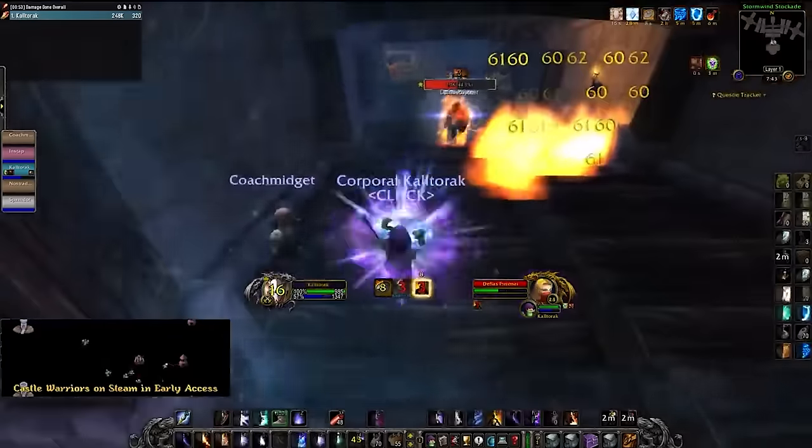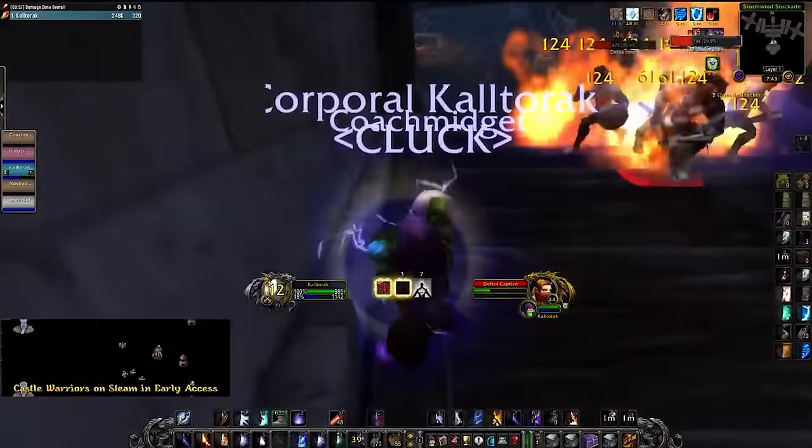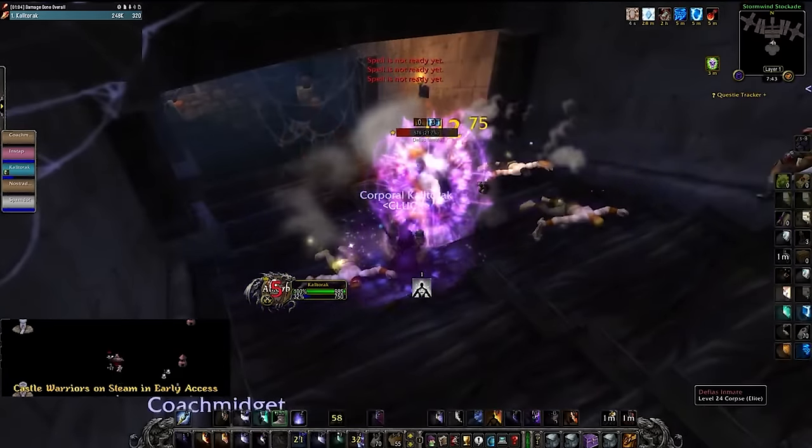As we get further into Season of Discovery, our pulls will become much longer and more intense on our mana. Dynamite having a 60 second cooldown will allow you to get multiple casts off in the longer pulls. It's very important — couldn't recommend engineering more.